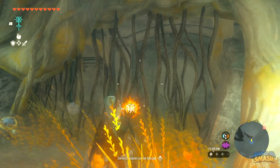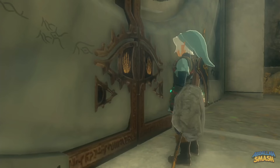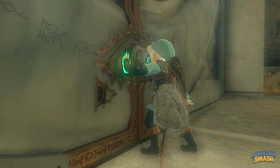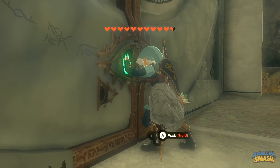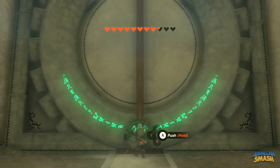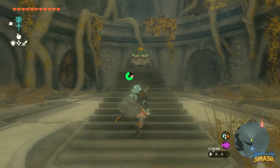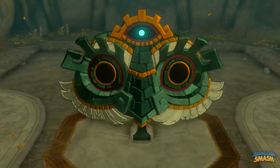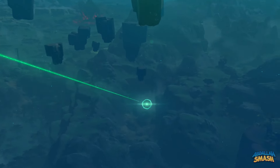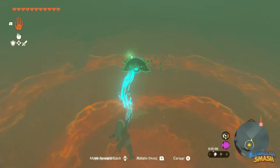Directly outside that shrine, you'll see a wall of branches that you can light on fire to pass through. There will be a big door for you to open, so press A on it to test your total amount of hearts, similar to the very beginning of the game's Temple of Time door. This door requires nine total hearts, so if you didn't do enough shrines and upgrade your hearts, you won't be able to make it past here.